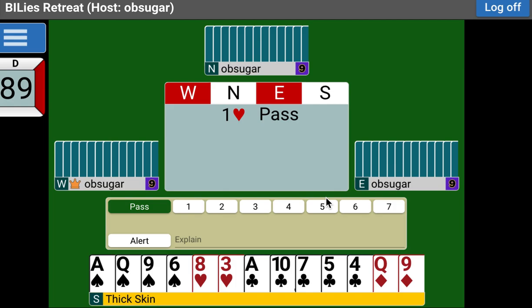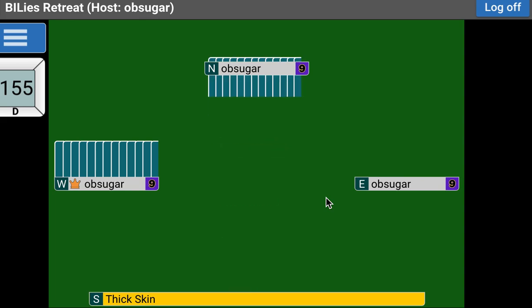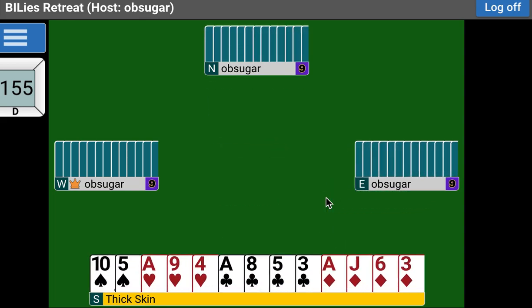Now imagine what happens when the opening bid is one diamond. Like any natural system, what we bid for is to find major games — that's all we want. That's the best-paying major game: 420, or 620. And if possible we'd like to get to slam, but we don't really want to go down one. We want those major games.